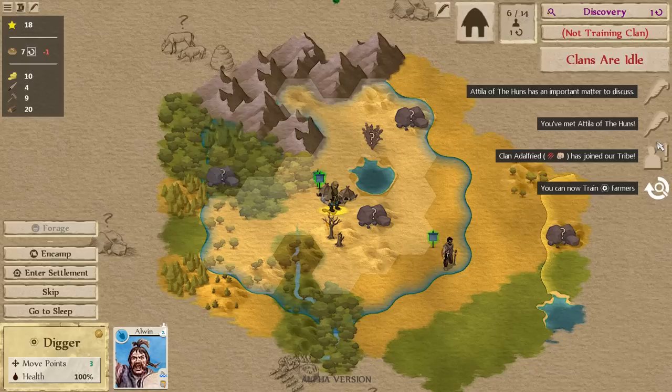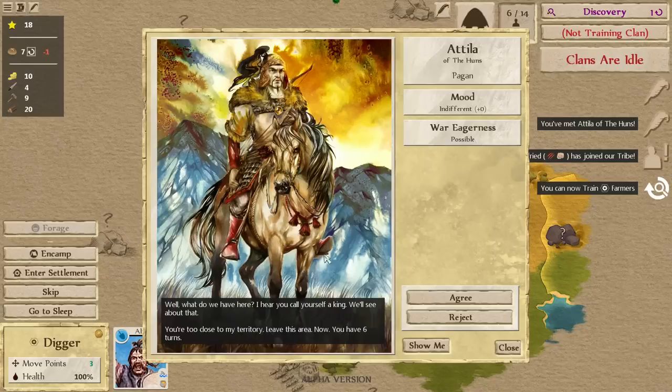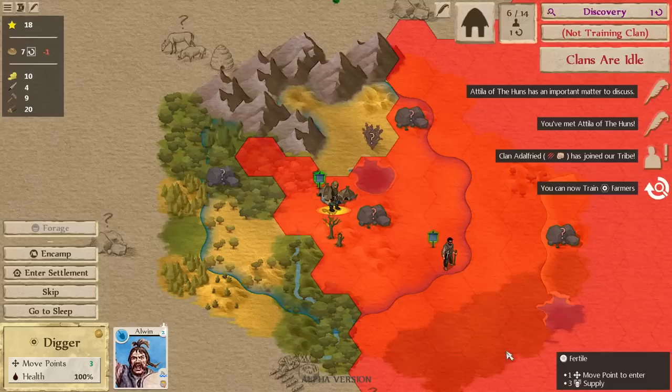You've met Attila of the Huns. I was wrong about it being Genseric of the Vandals — it seems we've met Attila, and he has an important matter to discuss. The diplomacy side of the game is something we've been focusing on. There are only just literally two tiles between us, so that could be a source of tension.